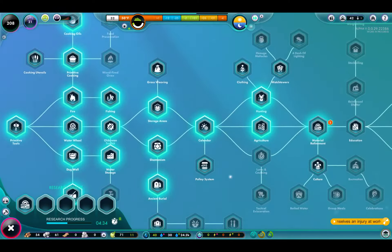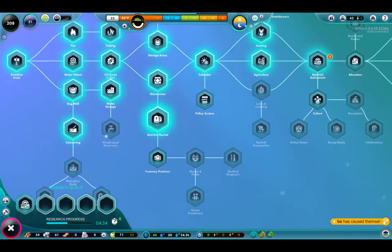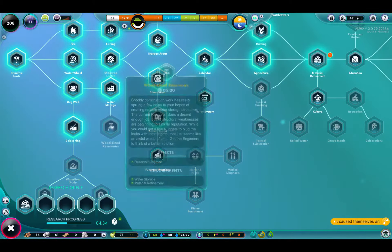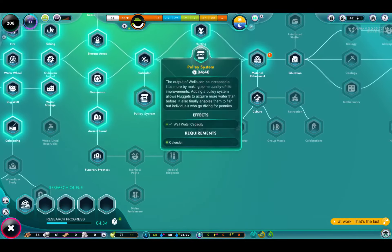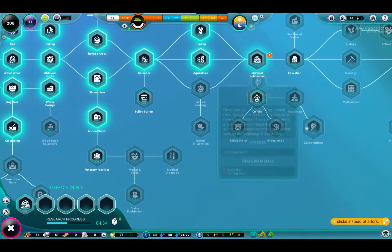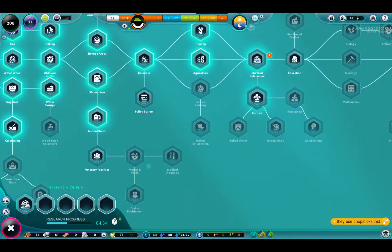So material refinement's the only thing we have going for us right now. Let's see what other research — I wanted it so I could get this immediately afterwards. For some reason, even though this is in the queue, it's not going to let me queue this up until it's finished. Additional worker slot — I was looking for worker slots for the engineer's hut. This looks like the first upgrade I can get to the engineer's hut. We've got the local business recreation there.